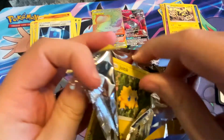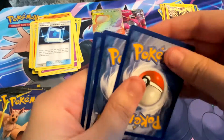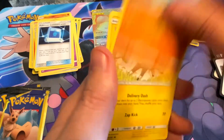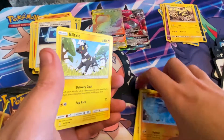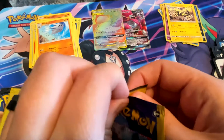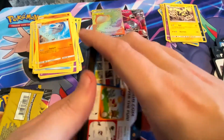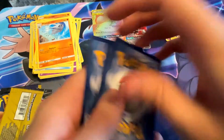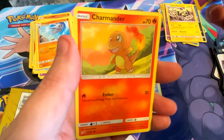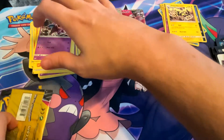Insane, bro — I can't even — a secret rare, man, from dollar store packs! We have a bunch of bulk to send in to get more pack breaks. We got a rainbow rare Eevee and Snorlax and a Hoopa GX, brother! What else can we get? Pidgeotto, Nidorino, and a Charmander — derpy Charmander, but I like that art, that's a cool card.